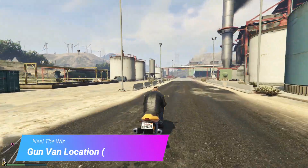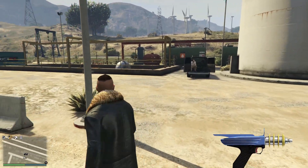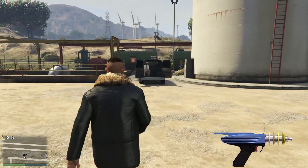Hi guys, it's your friend Neil here, and it's time to check today's location of Gunvan in GTA Online. If you're looking to buy a weapon, I recommend the Up-N-Atomizer Ray Gun. I have tested it and it's pretty good.